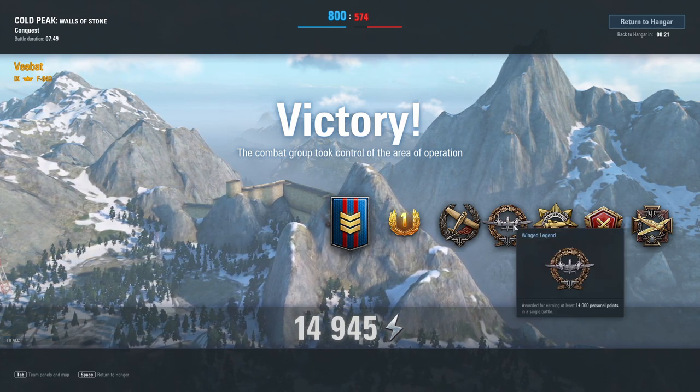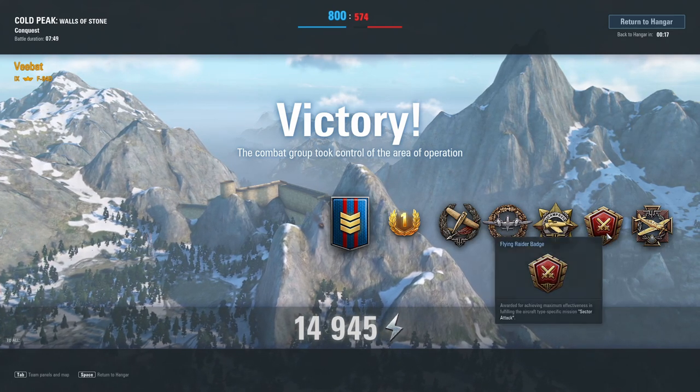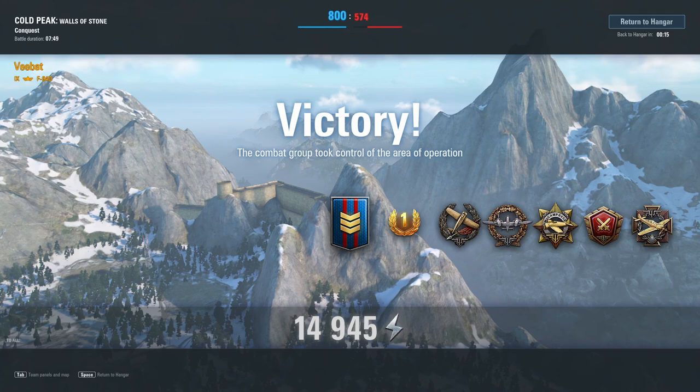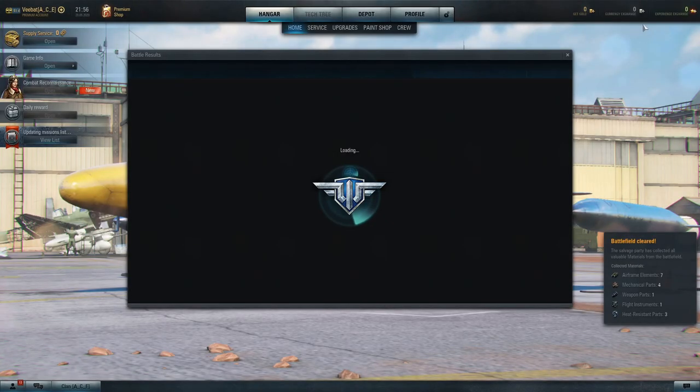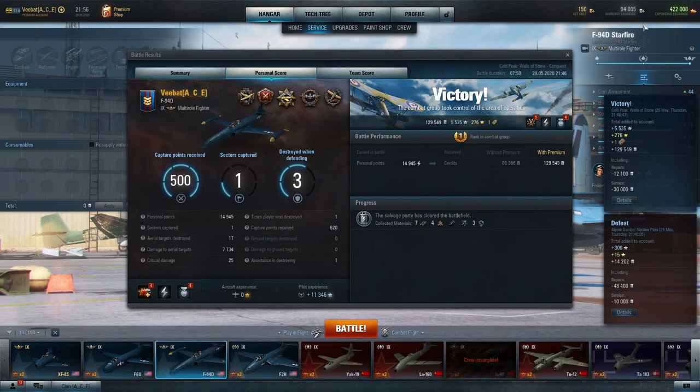We ended up getting Wing Legend, Lambert, McCampbell, as well as Conqueror and Flying Raider badge. We went up against a Horton 229 and a JU-287 — usually that's a pretty winning combination even though they weren't coordinating with one another. The Horton 229 might have been picked up in the recent event last weekend and might still be getting used to it. Those guns can be a little bit unwieldy.